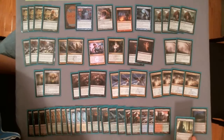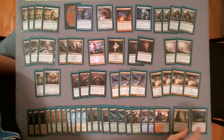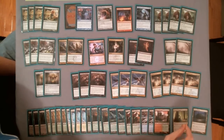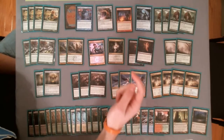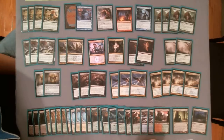I'm also playing a last minute change of Alchemist's Refuge. This is to play around a lot of control decks — if I have enough mana and they tap out, I can literally win on their turn. I give everything flash and can play everything at instant speed: Omniscience at instant speed, Enter the Infinite at instant speed, Laboratory Maniac at instant speed. I just win on their end step. It's pretty sweet.